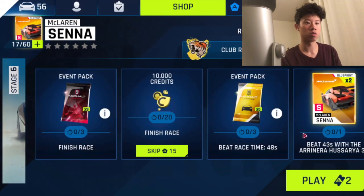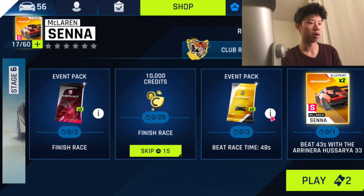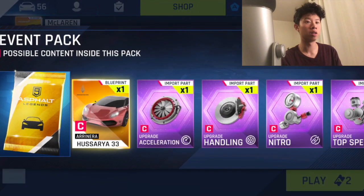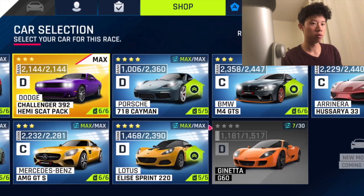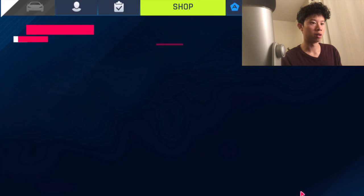We can do this now because we have the car. What's in the event packs? More Aranera blueprints - I love that, that's actually what I really want. So let's do it. We have a few selections, but obviously the Aranera is the way to go.